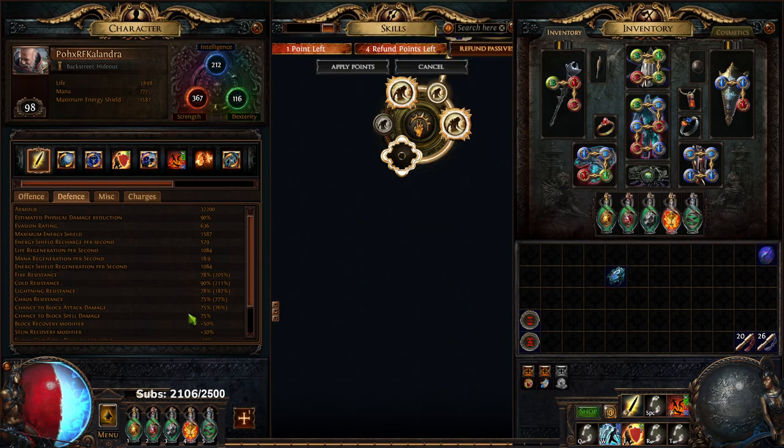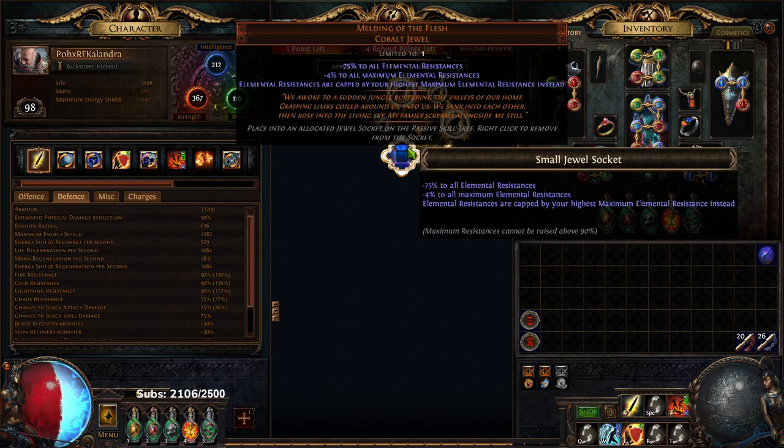if I take out my Melding, I have 90 cold with 78 fire and 78 lightning. When I put Melding in, it allows those two res to match the cold res. Now you still need to have enough resistance to cancel out the downside, which is minus 75 all res.